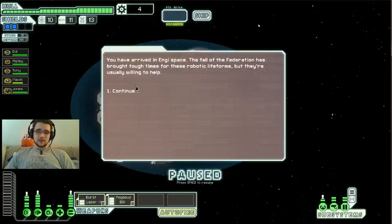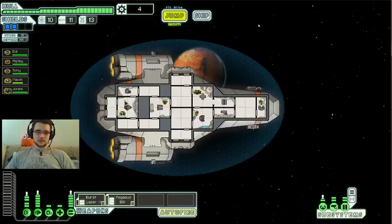We've arrived in Engie space. The Federation has caused tough times, but they're usually willing to help. Speaking of Engies, our resident Engie is in a little bit of pain, so let's have him heal up real quick. Okay, let's make a jump.